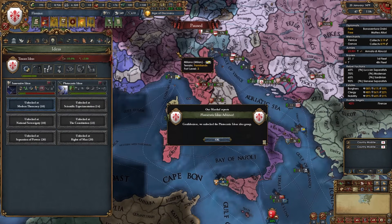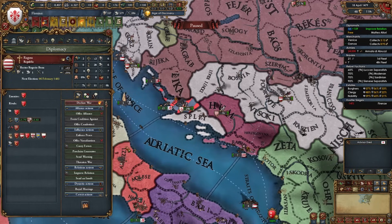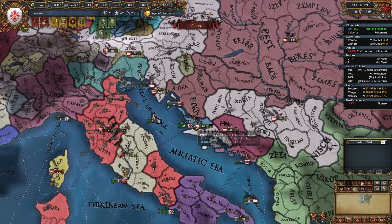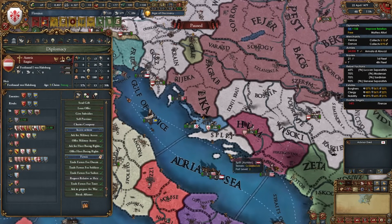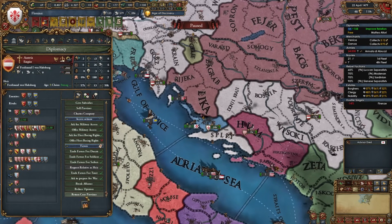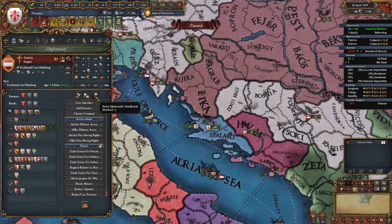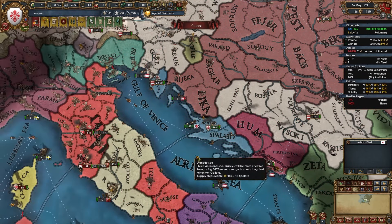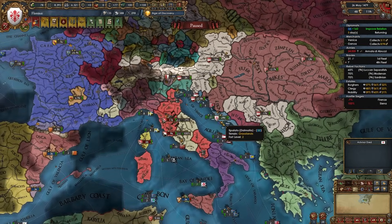Ragusa has eaten up Herzegovina, so I can't vassalize them and fight Ragusa without fighting the Ottomans. I'll full annex Herzegovina and immediately release Dalmatia. I can even use favors with Austria to return Dalmatia's core provinces — Split and Istria — back to them for free. That's two decent provinces returned for free using 28 favors with Austria. Look for opportunities like this. After building most relevant buildings, don't forget to upgrade your centers of trade.